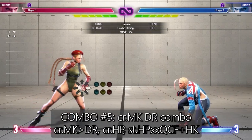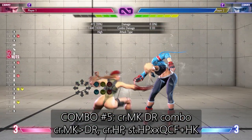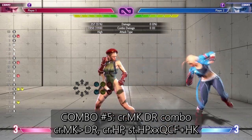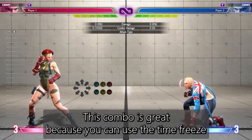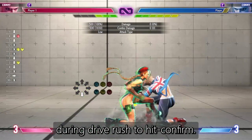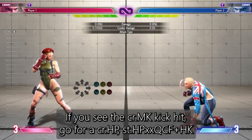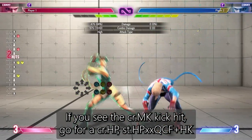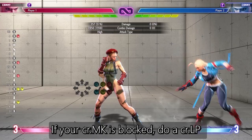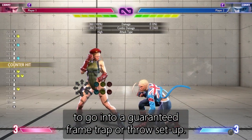And the last combo, combo number five — your crouching medium kick drive rush hit confirm. This is a big one and probably the most difficult but most important combo here. This combo is great because you can use the time freeze during drive rush to do a hit confirm. If you see the crouching medium kick hit, go for a crouching hard punch, standing hard punch into hard kick spiral arrow. If your crouching medium kick is blocked, do a crouching light punch to go into a guaranteed frame trap or throw setup.